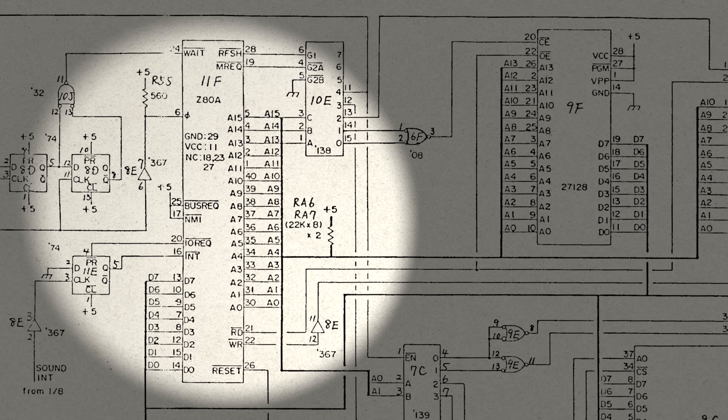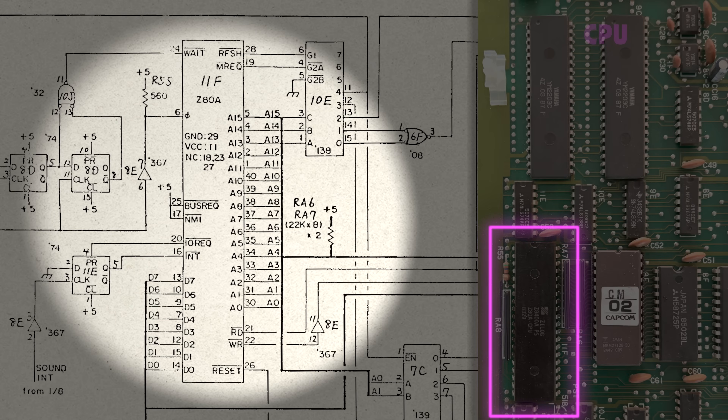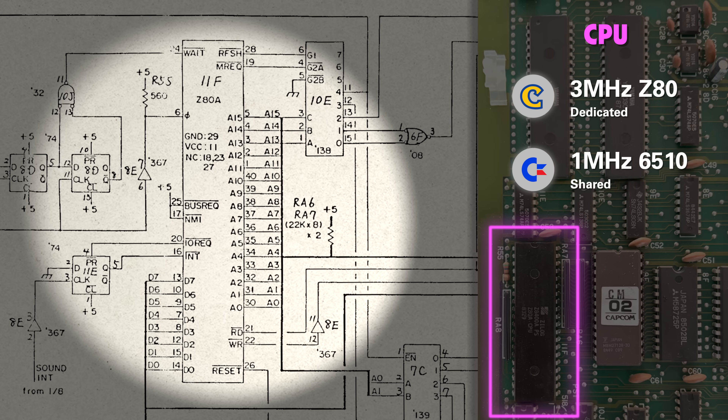As for compute resources, the arcade sound hardware has a 3MHz Z80. That compares to the Commodore 64's 1MHz 6510, which might seem like quite a difference, but in reality the 6510 achieves about three times as much in any one cycle as the Z80. So the clock difference is going to be inconsequential.